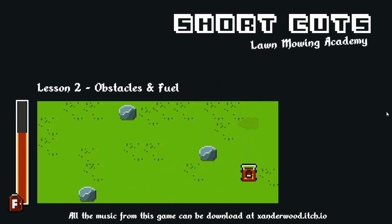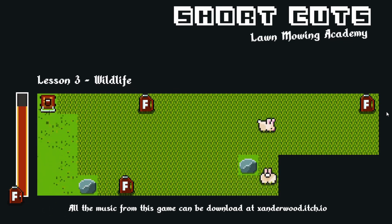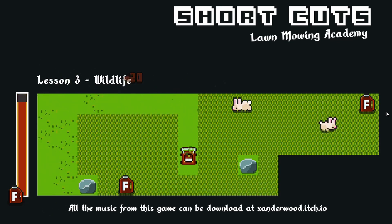As previously mentioned, your gas tank is kind of small, therefore it's imperative that you conserve fuel by taking shortcuts. You can also replenish your fuel by picking up those handy fuel canisters. Let's see if you can mow. Nice work. Let's move on to your final lesson. Be on the lookout for wildlife — nothing clogs up a lawnmower engine like bunny guts.